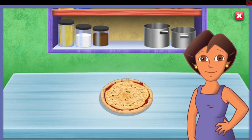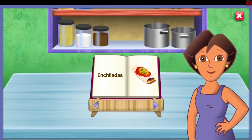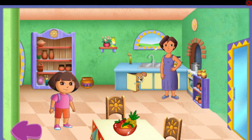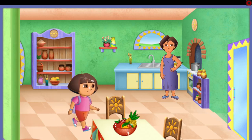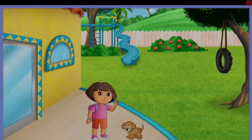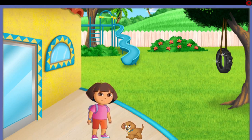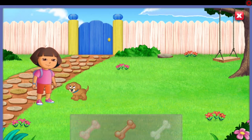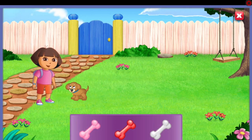Do you want to help me with another recipe? Yummy enchiladas! The backyard! Click on Mommy to help make some yummy food. The backyard! Click on me to play fetch with Perrito. Let's play fetch with Perrito! Perrito loves to play fetch. Help me pick out some of his favorite toys so I can throw them and he can bring them back. Find the pink bone, el hueso rosado.